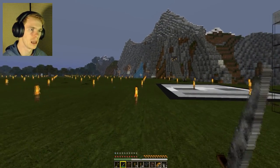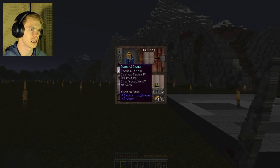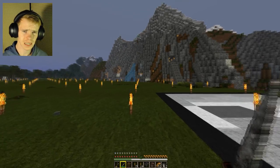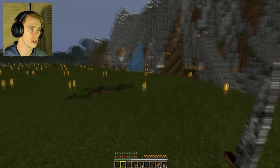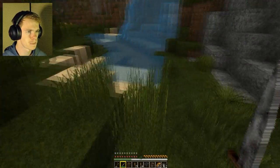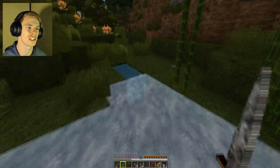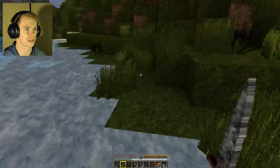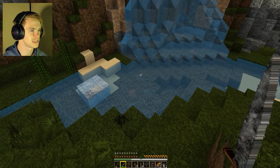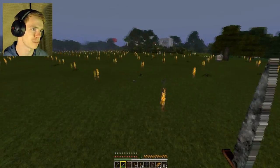Speaking of water, I also have these really cool boots called Frost Walker Feather Falling Boots. I actually got three enchantments — Frost Walker, Feather Falling, and Unbreaking — all in one book while I was AFK fishing, which is really cool. Look at this — it makes ice! I can just walk and it makes ice, I can walk across an ocean. And then since there's sunlight out here, it'll just automatically turn back into water. At some point I do want to make some sort of automated ice making machine.